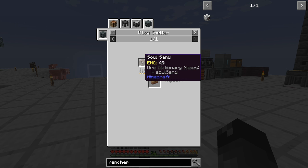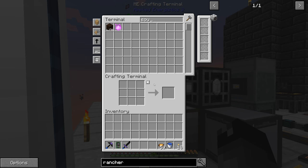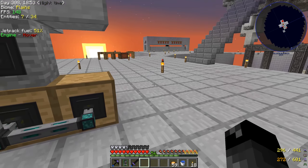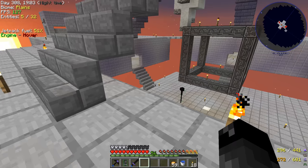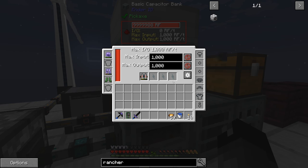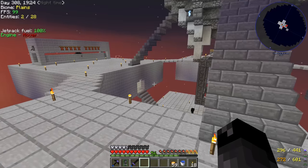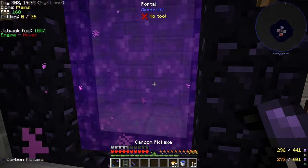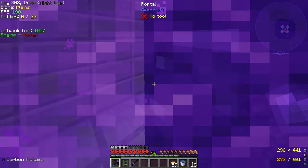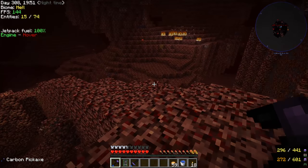Have we collected soul sand yet? Maybe we didn't. You can make soul sand with witch water by putting sand into it, or since we have an active nether here that's not a void, we could go into the nether and collect some. I think that's going to be our first thing to do. I'll get my jetpack charged up — we definitely want that full when playing around the nether. We don't want to be flying over a lava lake and run out of power.